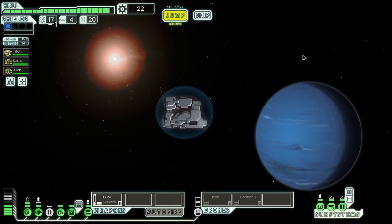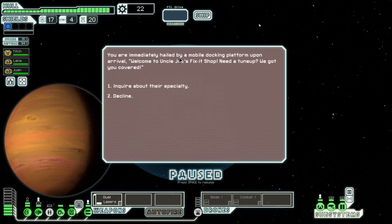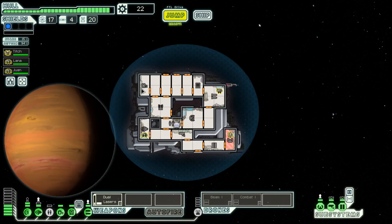Our shields are pretty good now. We arrive at a long-range beacon — when the FTL drive is charged, we can jump to the next sector. We're hailed by a mobile docking platform called Uncle Joe's Fix-It Shop, but we decline their offer and prepare to move on. This is a good place to end the episode. Thanks for watching — like, comment, and subscribe, and comment below if you want to see more of this series!